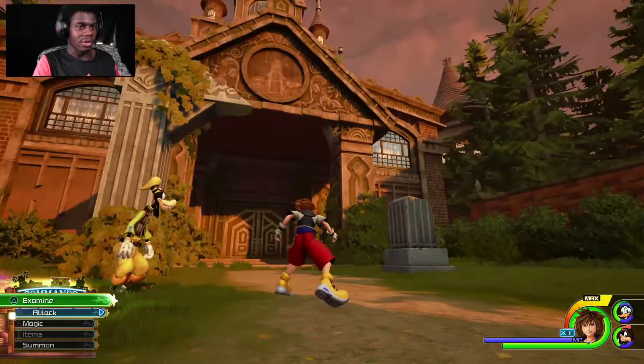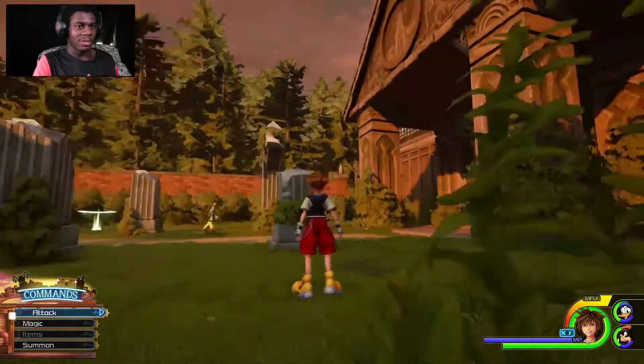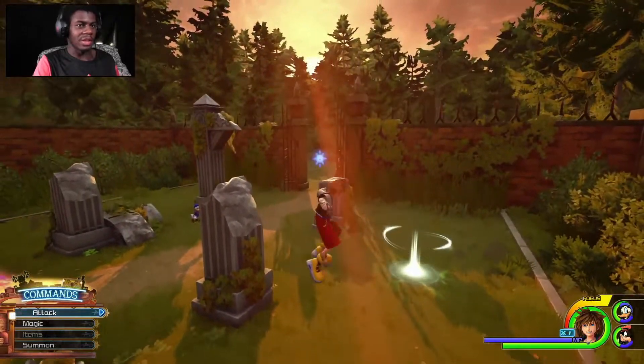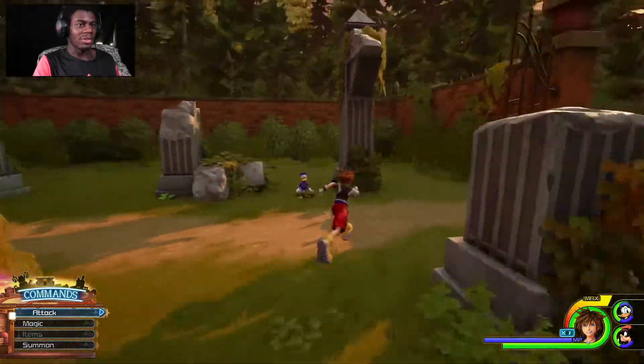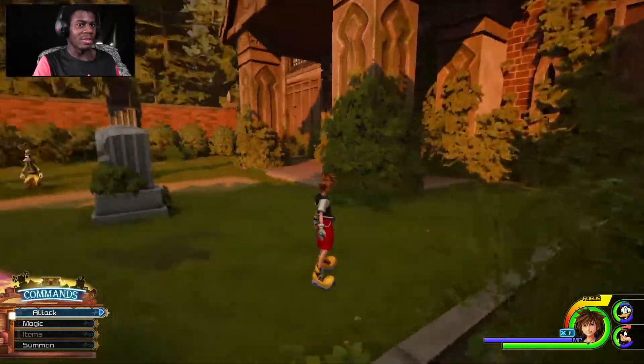If you don't know, at the beginning of Kingdom Hearts 3 you play as Kingdom Hearts 1 Sora for like five seconds, and all you can really do is just jump and run. You can't really do anything — you can't summon the Keyblade or anything. You just walk into a mirror and that's the end of Kingdom Hearts 1 Sora.